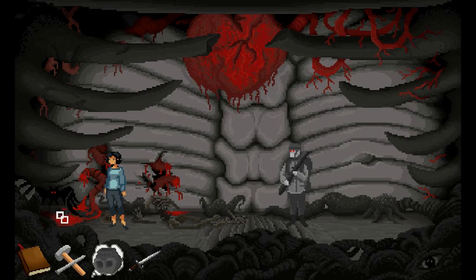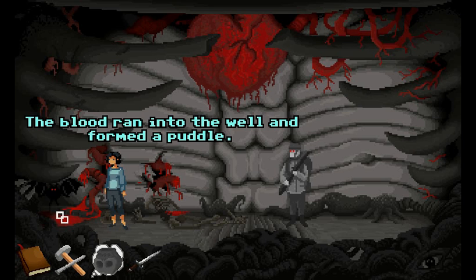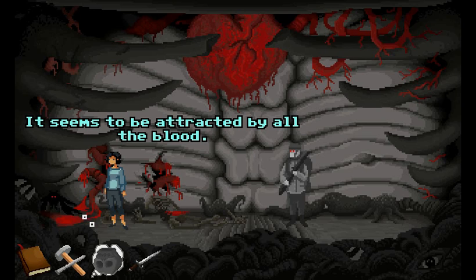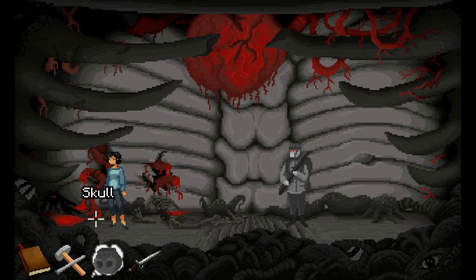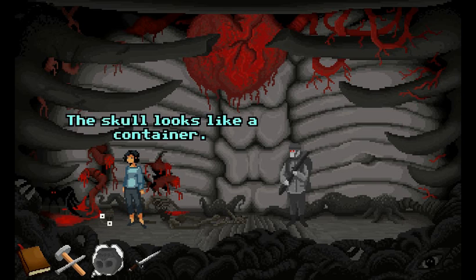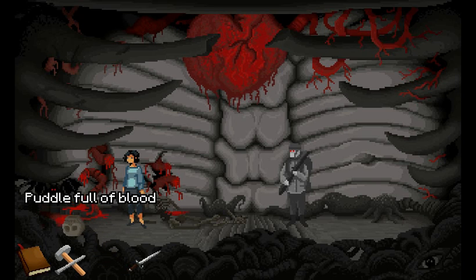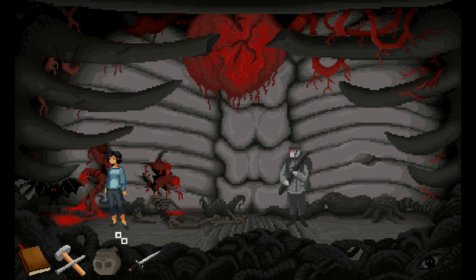Can we use the puddle? The blood ran into the well and formed a puddle. The bat is circling around it excitedly — it seems to be attracted by all the blood. I'll take the skull. Use the skull on the puddle of blood to scoop it up. Done.